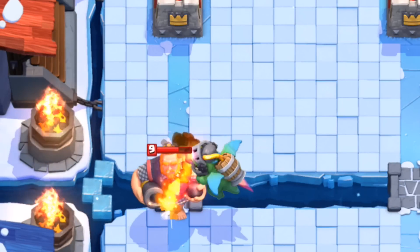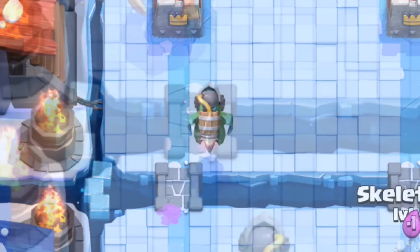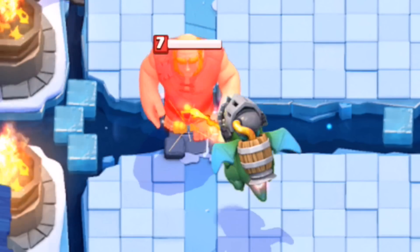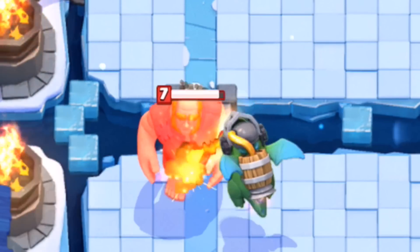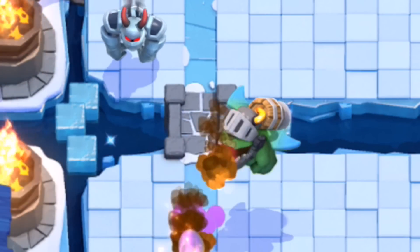Of course, we expected the Inferno Dragon to perform supremely against things like the Royal Giant, the Golem, the Pekka, the Giant. So it's surprising to see it go through a Hog Rider like that. That could be, maybe, what people are going to call OP — for it to be able to stop faster units like that.